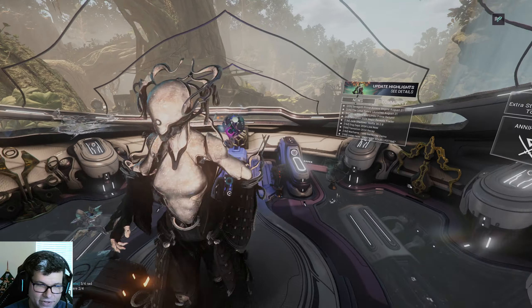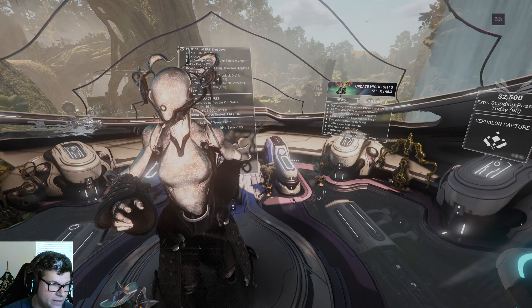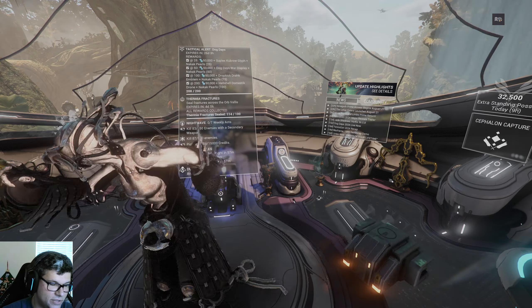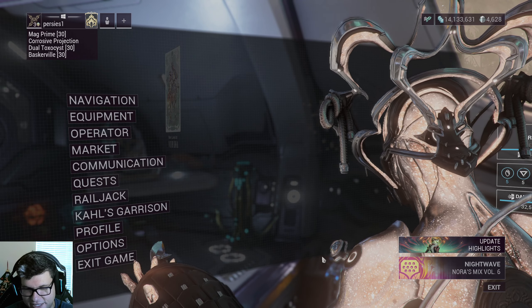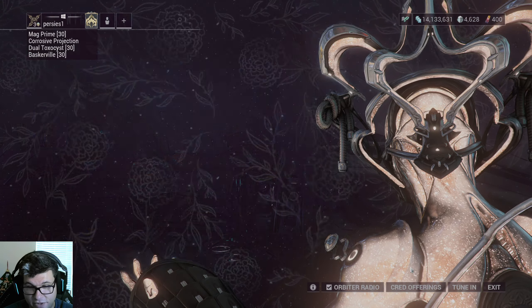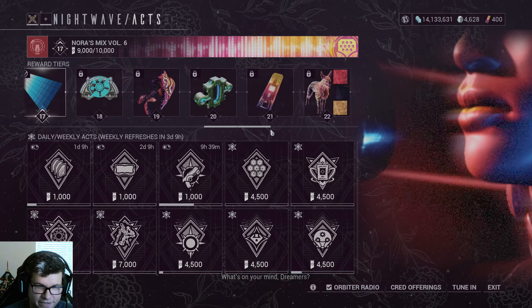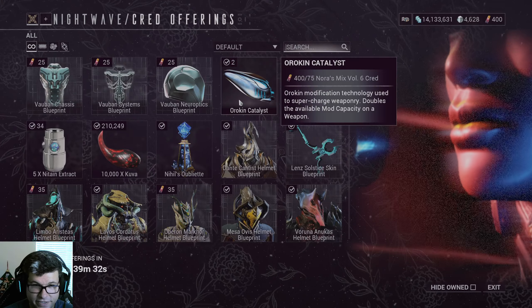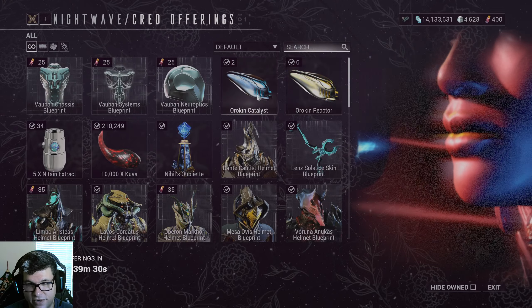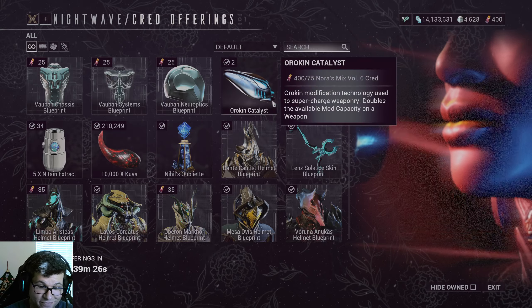Nightwave is kind of like the free battle pass for Warframe. With Nightwave you can get Orokin Catalysts and Orokin Reactors — I've barely played Warframe lately and I could still buy multiple of each. You'll also get these from drops via the Warframe streams that happen periodically — sometimes they have drops like catalysts, Forma, or whatever. You can also get Forma Blueprint from Relics.